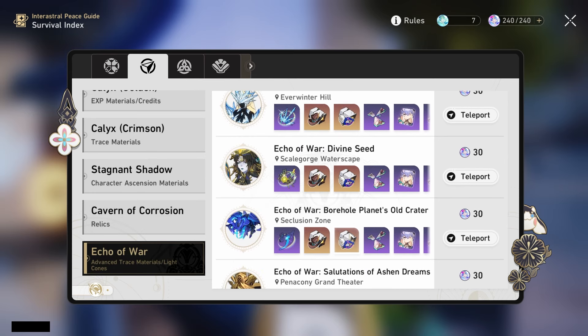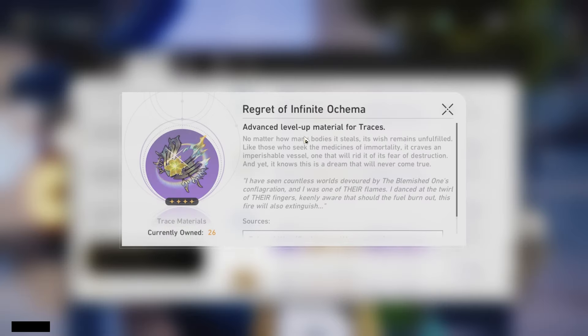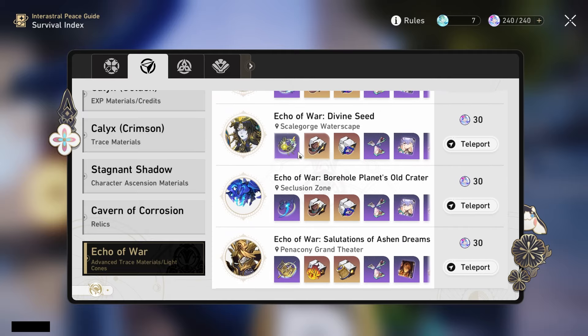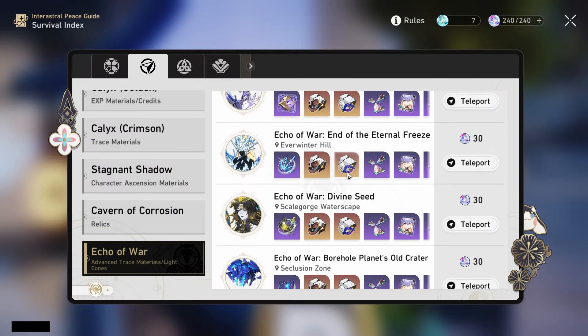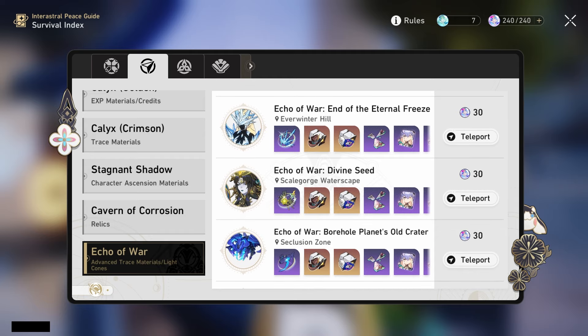For the Echo of War, she will actually be using the one from the Vantilia boss, and she will need a total of 12 of these to max out her traces. It has been a while since anyone's been using these, so it should be pretty easy to get. And even if you don't have enough, you can knock that out pretty quickly since we get three attempts a week.